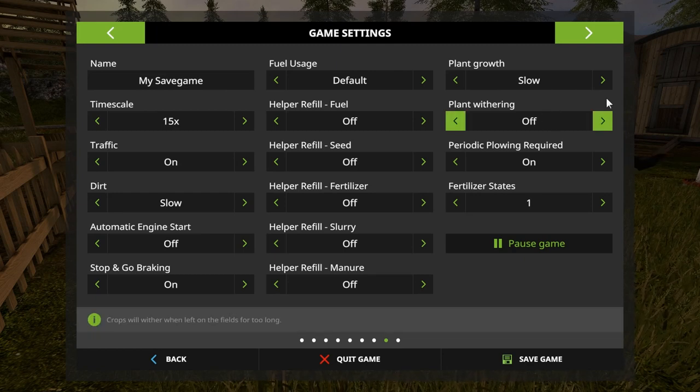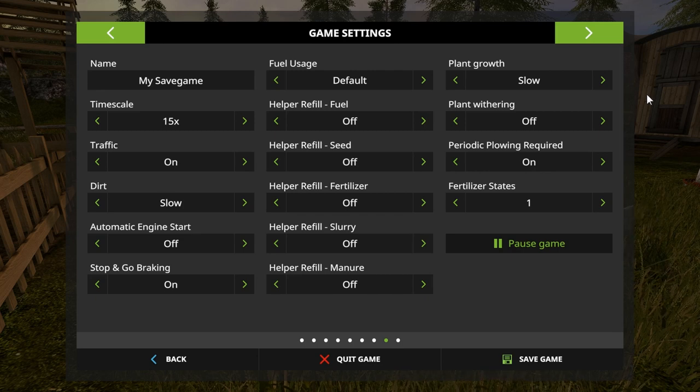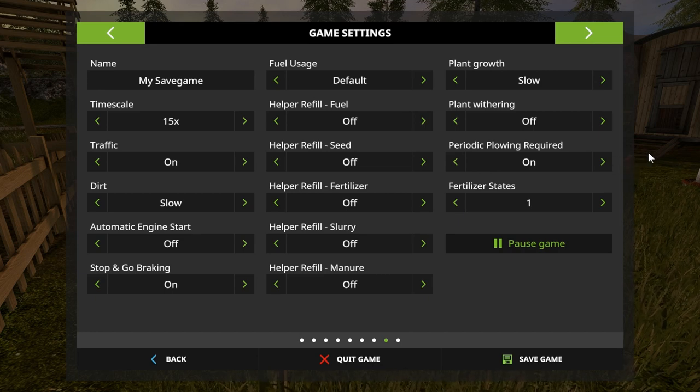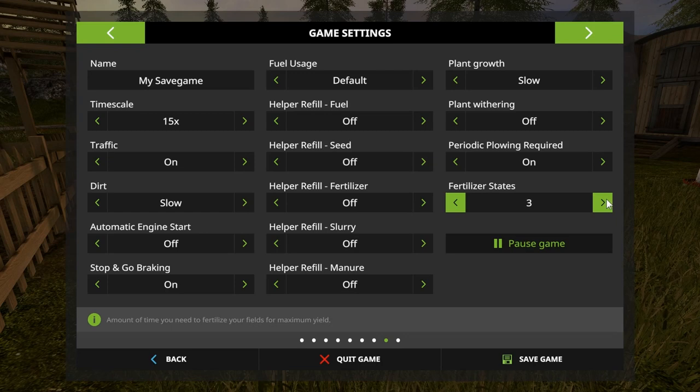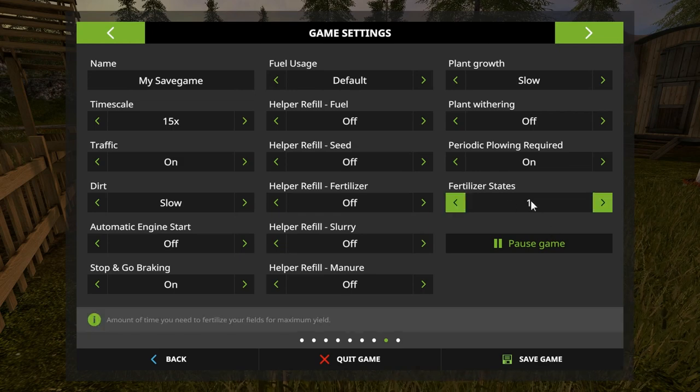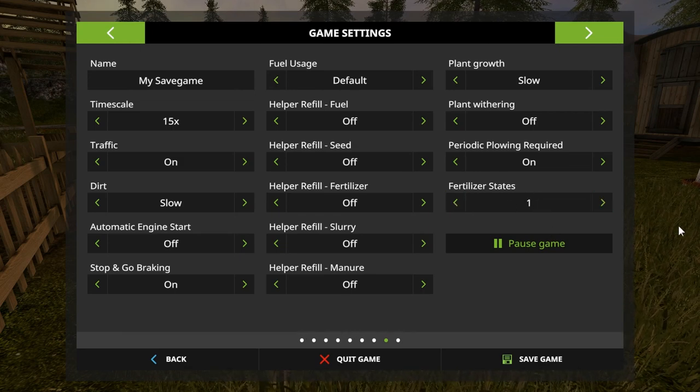Plant weathering is off — had that on for a while and pretty much every crop I didn't own all died and made the whole map ugly. Periodic plowing required — yes, we want to plow if we need to, every third round. Fertilizer states — normally it defaults to three, but after 20-30 episodes we switched it to one. We don't need to run the sprayer over every crop twice to get it up to three each time, so now just one fertilizing pass to have the step in there.